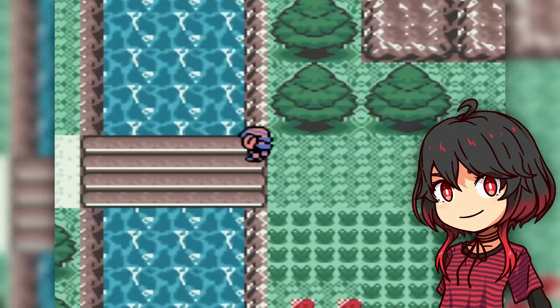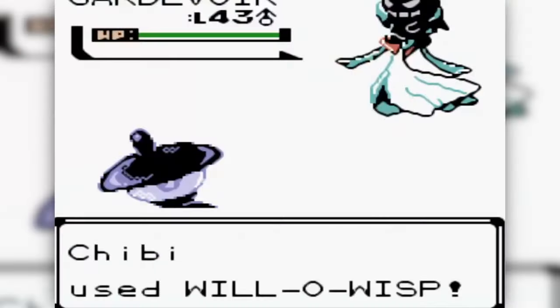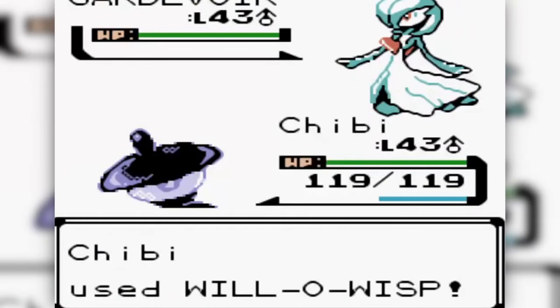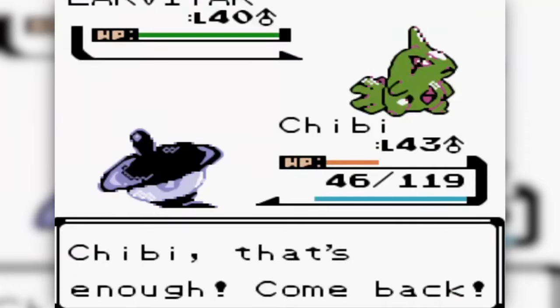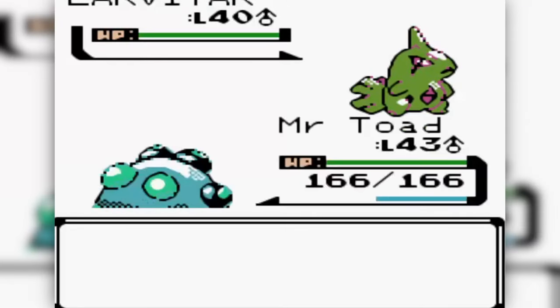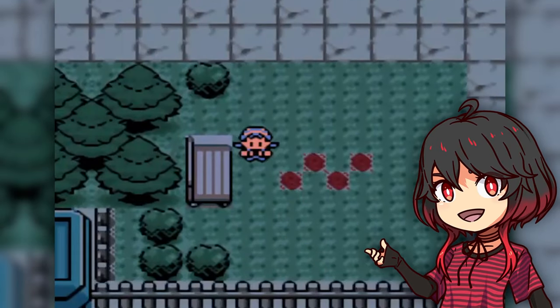Besides being able to live a completely new story in the Unova region but with Pokemon Crystal graphics, we will have many new features such as the fairy type, physical and special split on moves, more than 250 Pokemon available selected from the first 5 generations of Pokemon, and many more minor quality of life improvements.